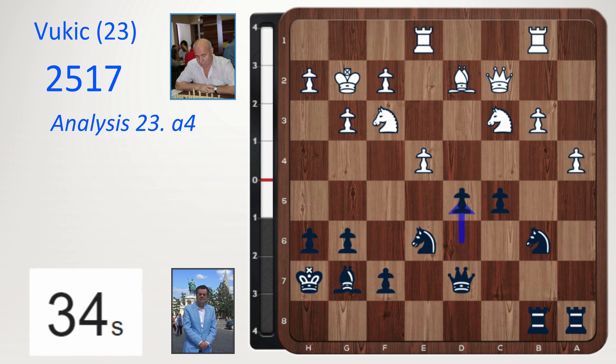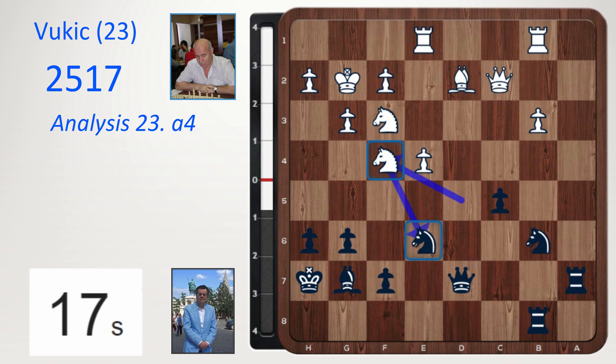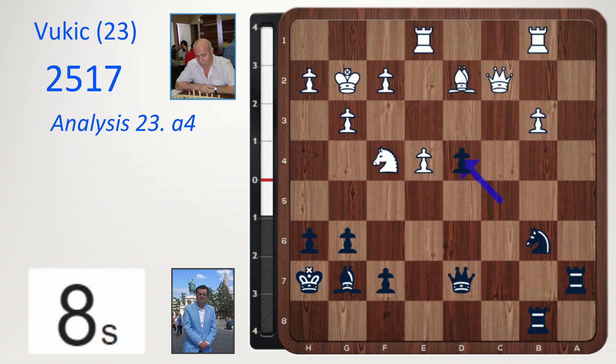Knight e2 played, controlling d4 with another piece. One option is to play a4 — use your asset. But is it going anywhere? D5, just like in the game. And now a5 — I want to look at this line because it's quite an unusual idea I've never seen before. Rook takes a5, knight takes d5, and the bishop on d2 is now very useful, attacking the rook. Let's tuck it back, and knight f4 — maybe this is a better version compared to the game.